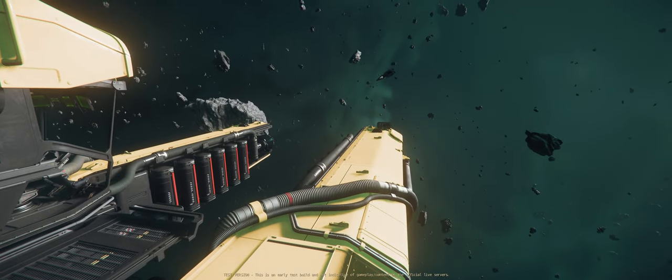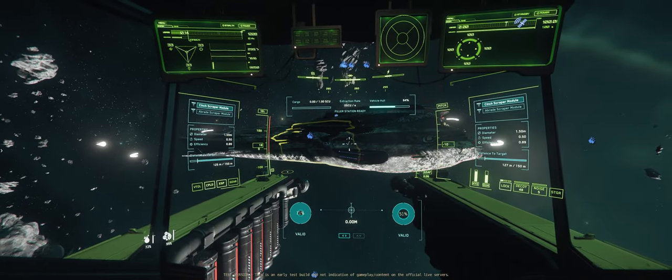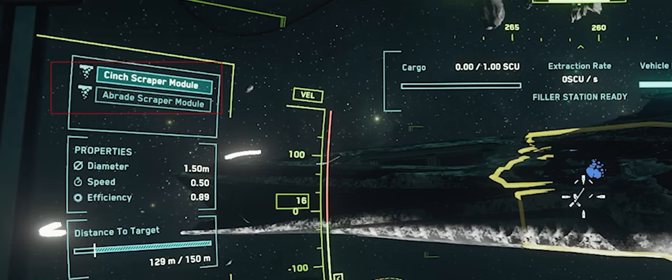Once you find a wreck you want, press T to target the ship and make your way over. Now let's take a look at the HUD and all its features. In the top middle of your HUD you'll see your cargo capacity, which will tell you how much of your 1 SCU box is filled up. Next you'll see your extraction rate, along with the percentage of material left on the highlighted section of the hull, represented in yellow on the screen. On the left and right you will see the two scraper modules you have access to: the Cinch scraper module and the Abrade scraper module.